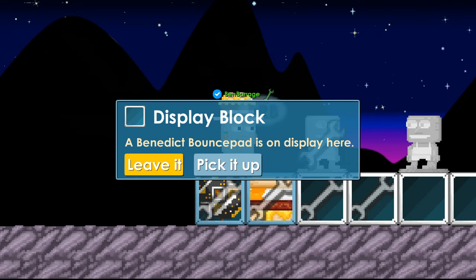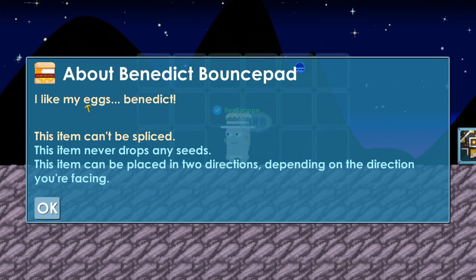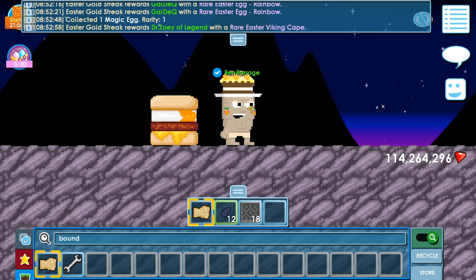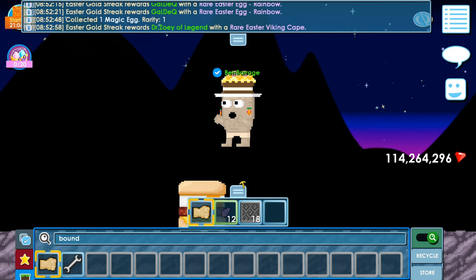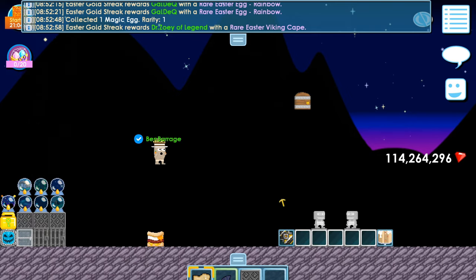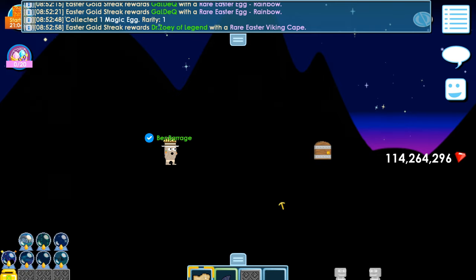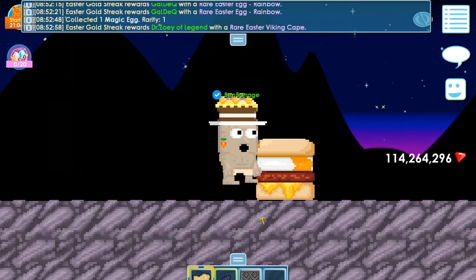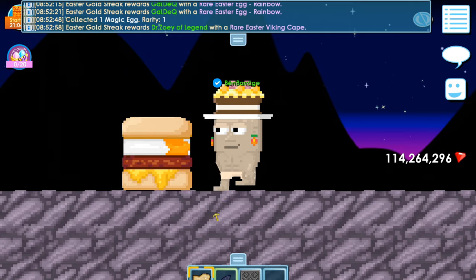Next we have the benedict bounce pad — I like my eggs benedict! Wow, it's so cool! It's a bouncy block. Really cool block guys. This is my favorite food!